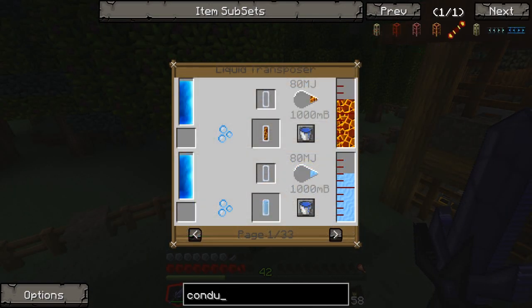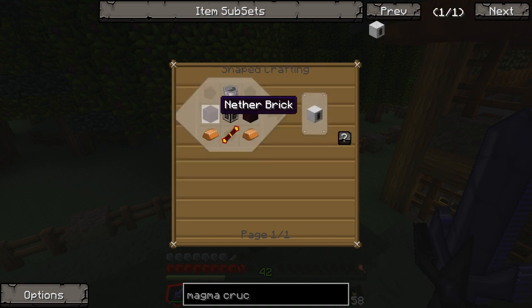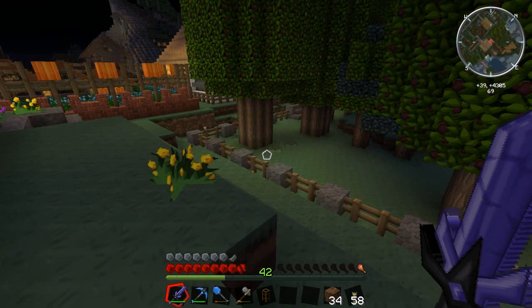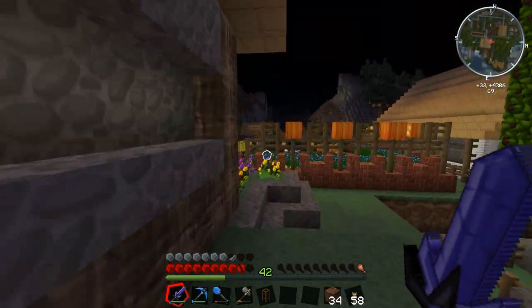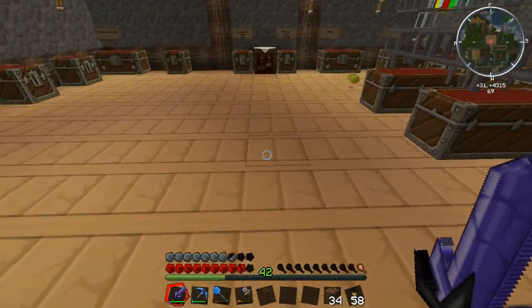It looks like I need a magma crucible — that's exactly what I need to make my redstone molten, and it's pretty simple to make as well. I think I have some nether brick lying around in building materials. I know it's dark but I should have enough lights around the farm to keep myself quite safe while I'm building this.